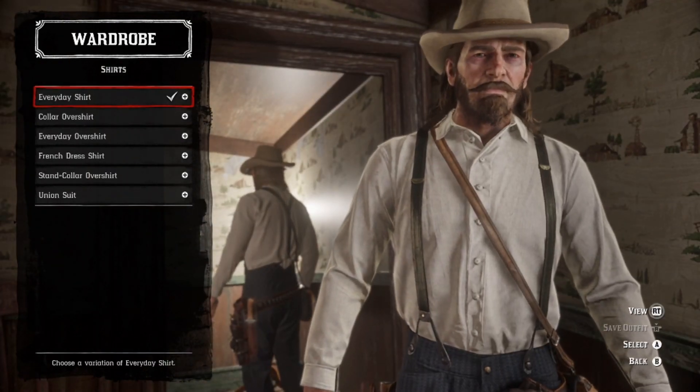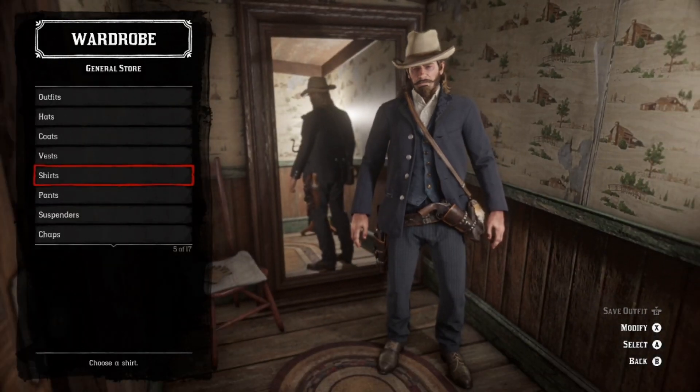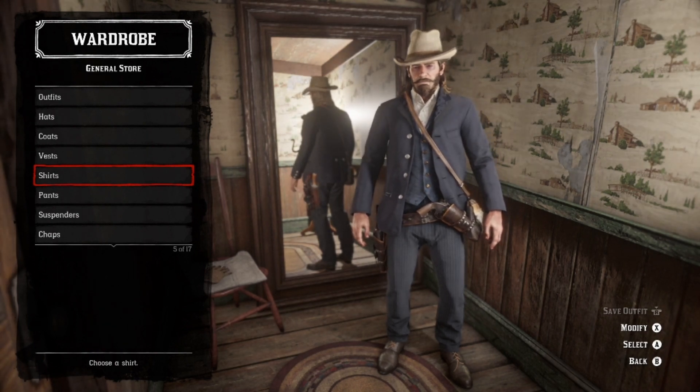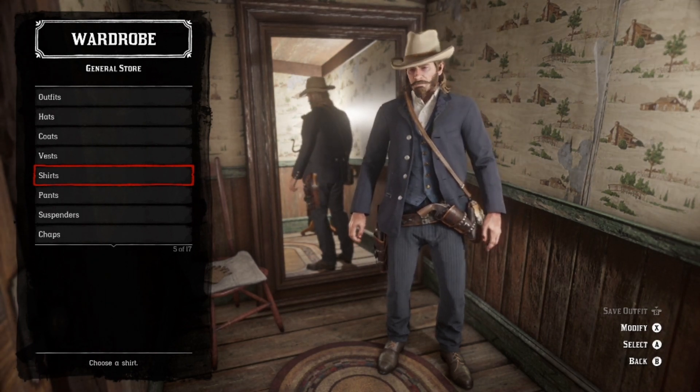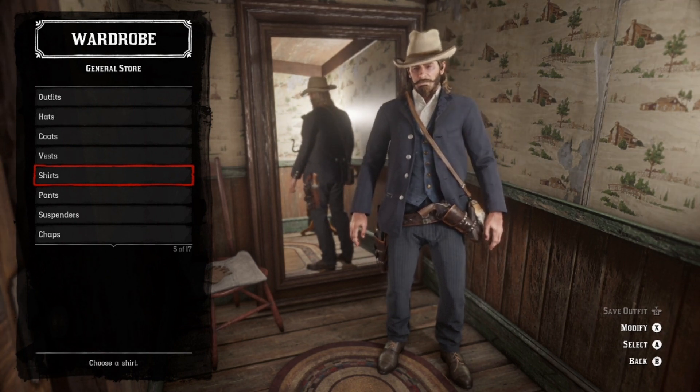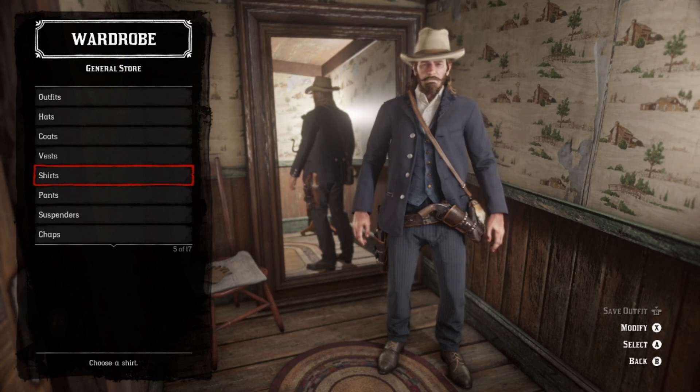For shirts, the everyday shirt in white. Simple as that. We're gonna pop that collar open. If you are making this on John Marston instead, you will have access to the high, narrow neckerchief around his neck, which he actually wears in the movie. So, good on you for that.